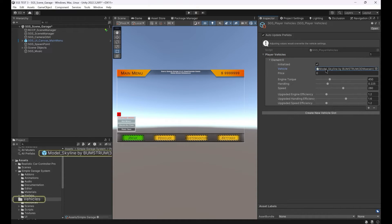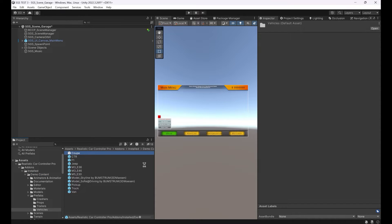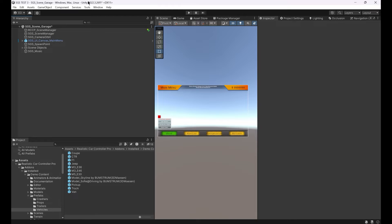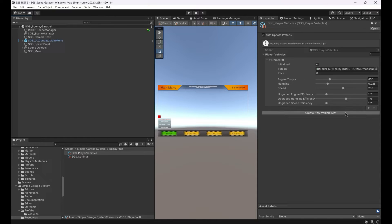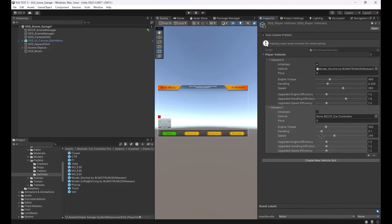You can set their prices and even the engine torque, handling, and maximum speed. The editor's script will update the prefabs, but if you have a very long list, you can disable the auto-update feature and update them manually. We can add our own vehicle prefabs easily — all you need to do is select your vehicle prefab. That's it.